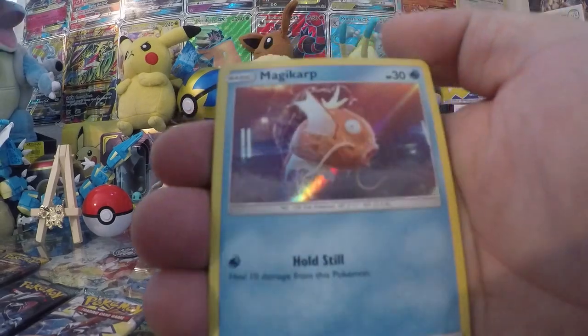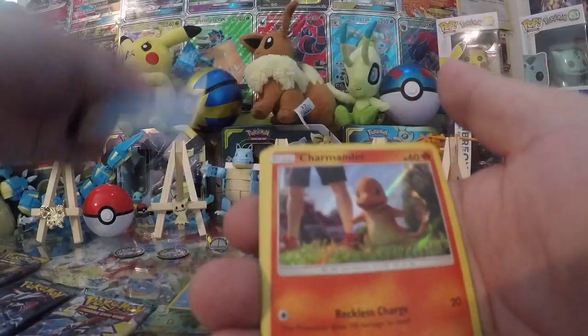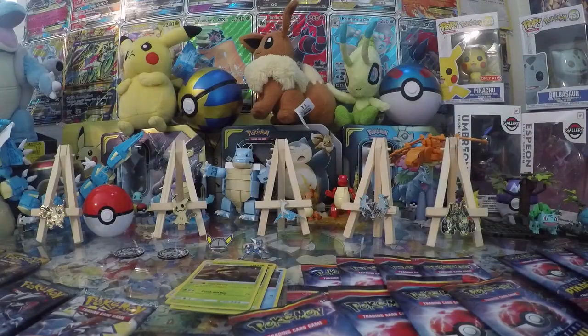Next pack we got Magikarp, Charmander, Morlul, and Ludicolo - almost an identical pack to the last one!